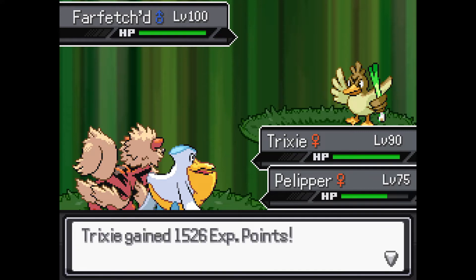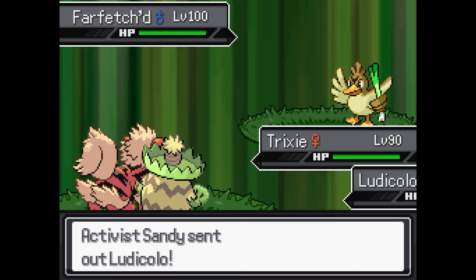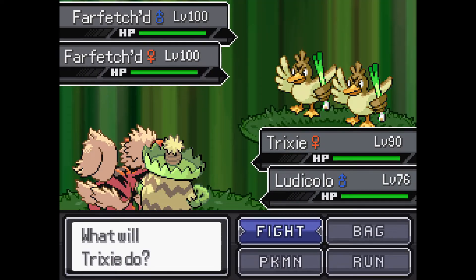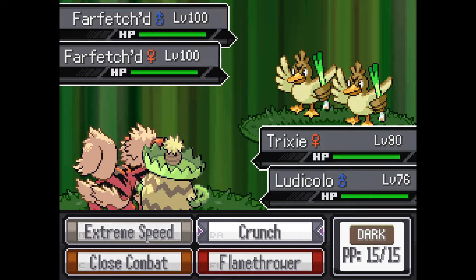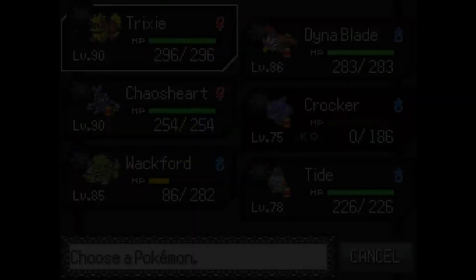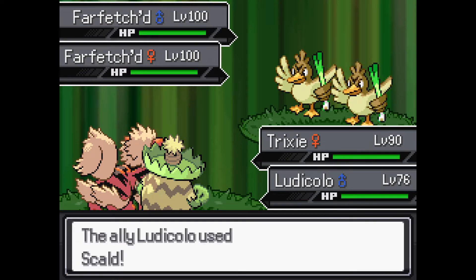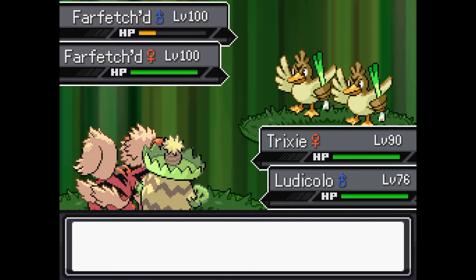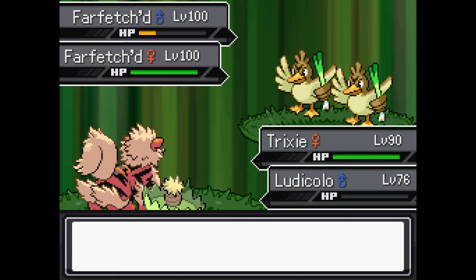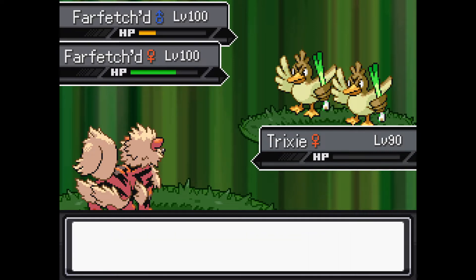Maybe it's Farfetch'd. This Farfetch'd is kind of a threat. Ludicolo. Why do they both have Farfetch'd? Because they're cutting down trees — is that the joke? My matchup here is not even that good. I'm gonna switch out because the Intimidate — well, I don't even know if Intimidate works on them if they have Defiant, right? Scald, that's good. Doesn't Defiant usually activate when you get hit by a Dark type move and it raises your Attack? I'm not sure. Anyway, we are getting wrecked.